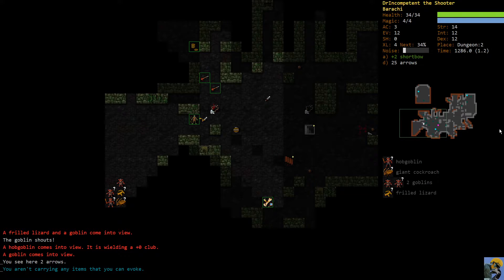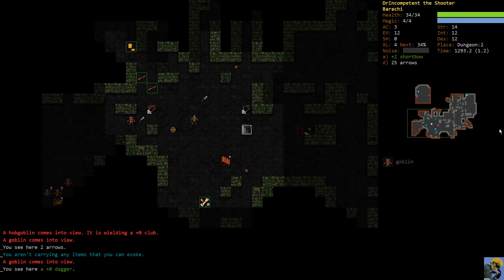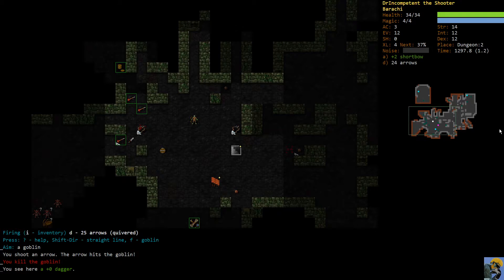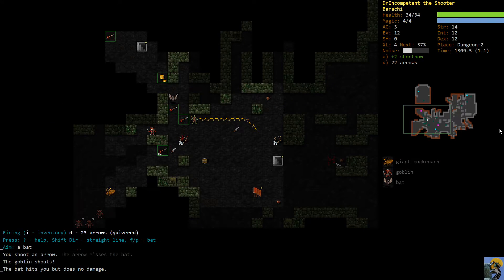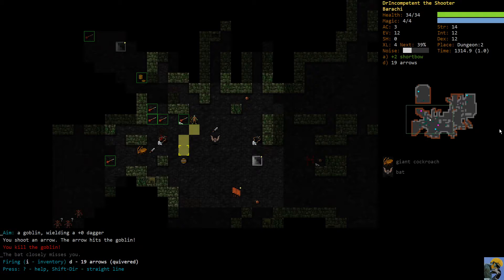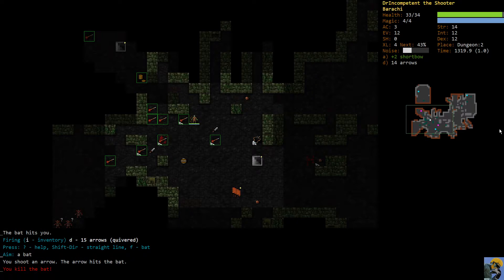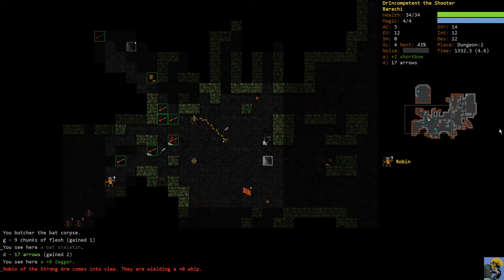Look at that - that's kind of a mess, so I'm actually going to walk away from that without firing. The only enemy so far that seems aware of us is that goblin. I don't want to fight all of those guys at the same time - we would probably win but there's no sense in risking it. I'm going to fire at the goblin and not the bat because the goblin is more dangerous. Let's pick up these arrows.